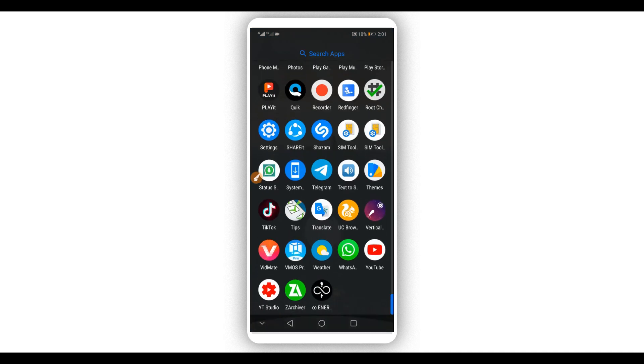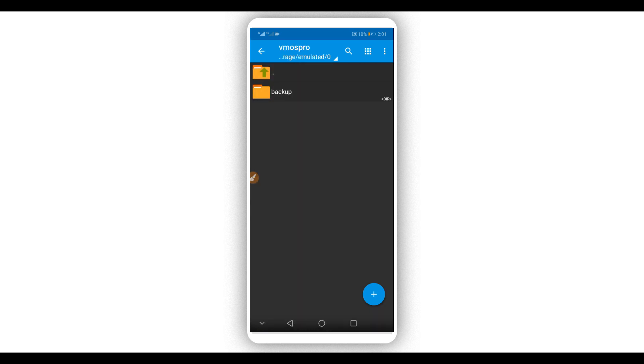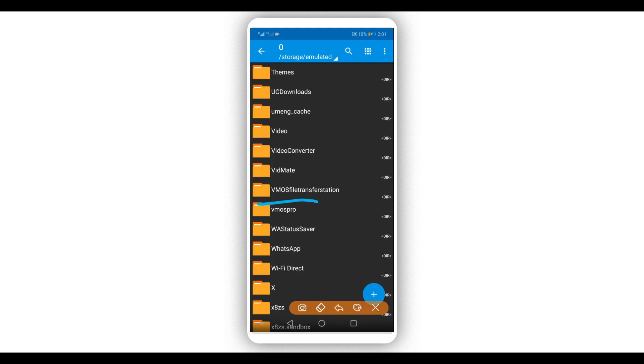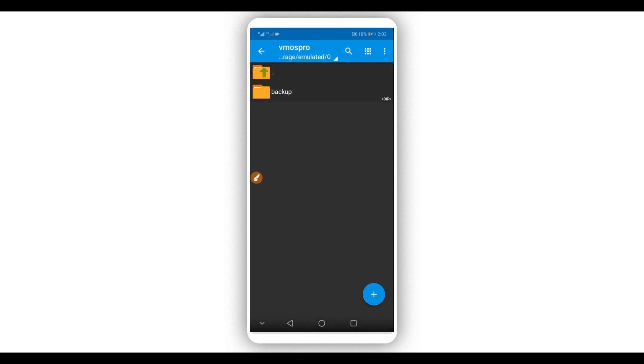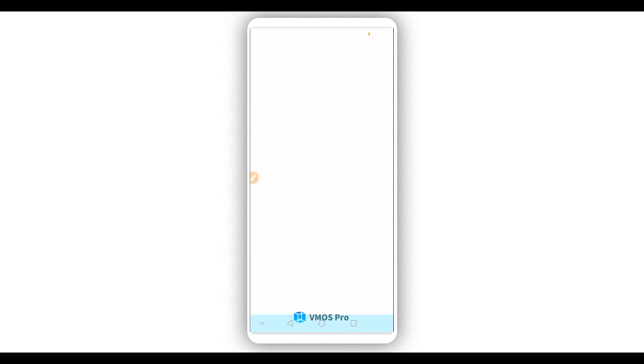Once you have Vimus Pro installed, you're going to download the ROM file — the link will be available in the description of this video as well. Once you have the ROM file downloaded, create a new folder and name it 'Vimus Pro.' Open that folder, then create a new subfolder inside it and name it 'Backup.' Put the ROM file into the Backup folder.